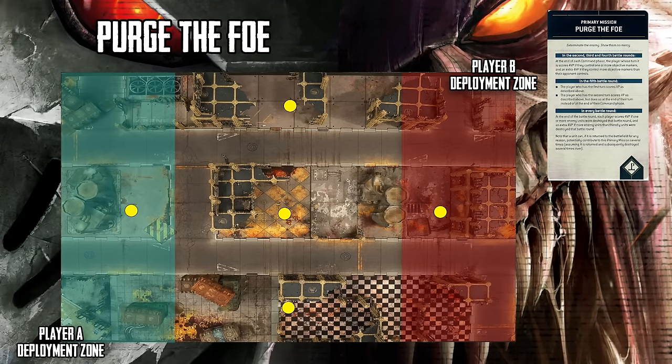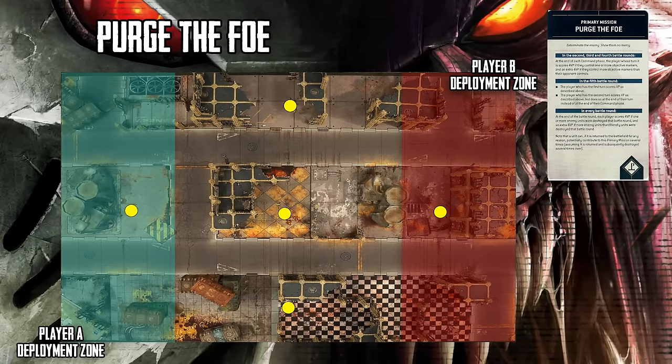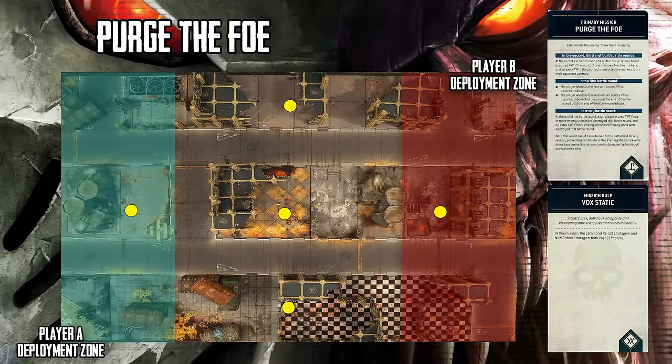The twist to Purge the Foe is, starting the first battle round, you are going to gain four victory points if you destroy a unit. Then at the end of the battle round, both players figure out how many units they've destroyed that battle round, and the winner of that comparison will gain an additional four victory points. And Vox Static will be our mission rule, making the Command Reroll Stratagem cost two. We're just playing straight Warhammer here — no rerolls, essentially.